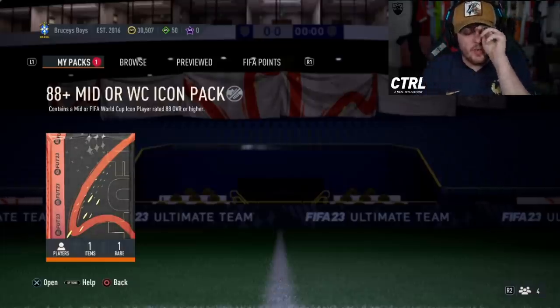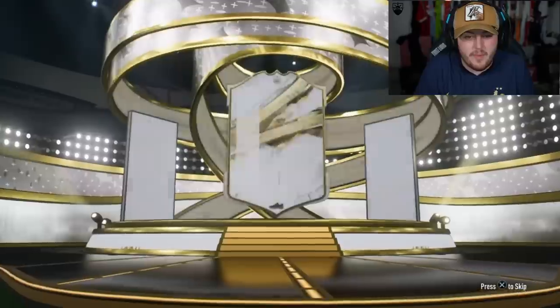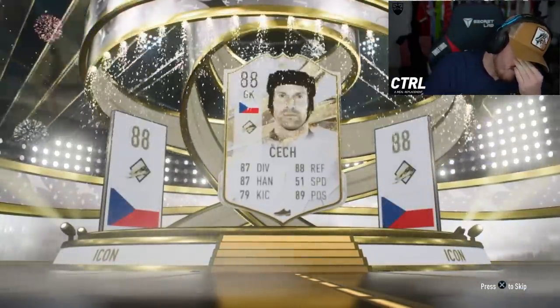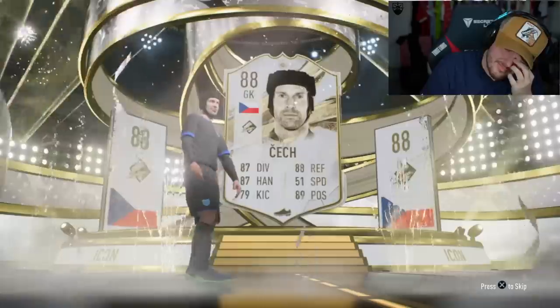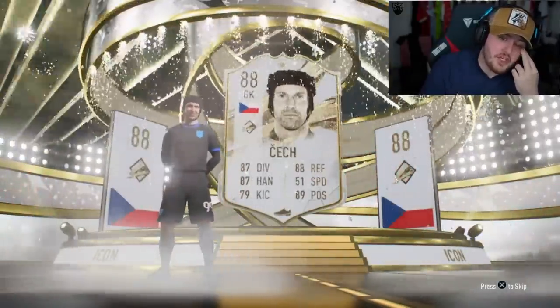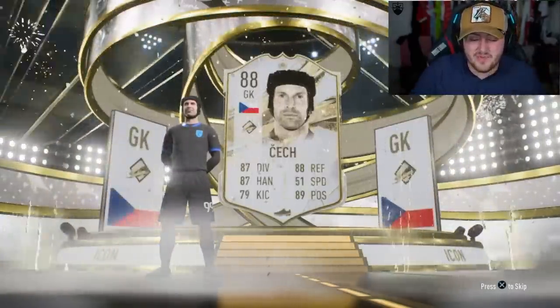We've got Gazzetti's pack next. In the World Cup Hero pack, we've got World Cup Hero Peter Crouch. We still haven't got a World Cup icon, though. First Peter Crouch, then Petr Cech - some people just have the worst pack luck ever. That is ridiculous.